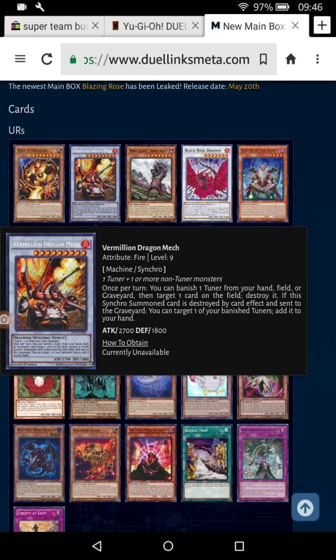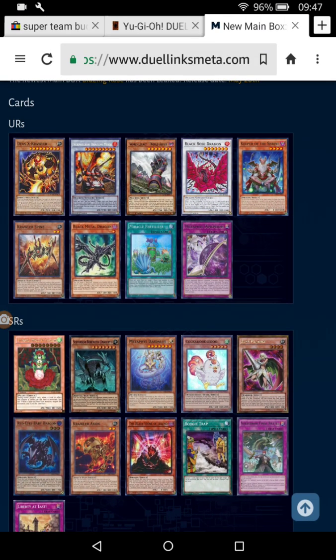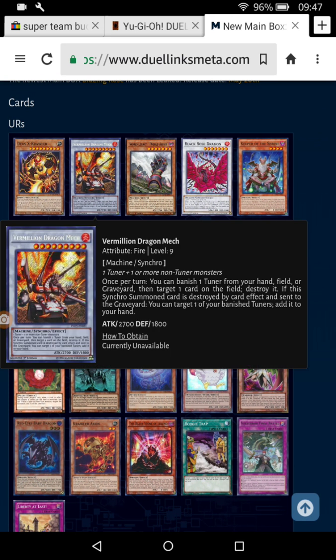For Vermillion Dragon Mech, I've tried this out in the past and it's pretty decent. It's basically a destruction card, and then if it's destroyed, you get to add one of the Tuners back to your hand that you'd banished to get the destruction effect off. It's essentially one destruction for one cost — you can get something back. And you'll probably be able to Synchro Summon again because you've got the Tuner back.